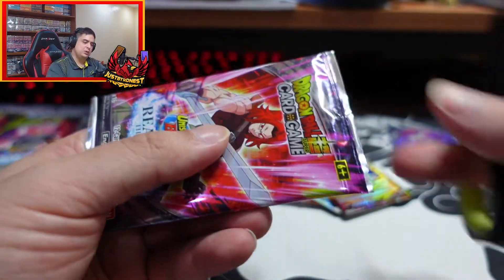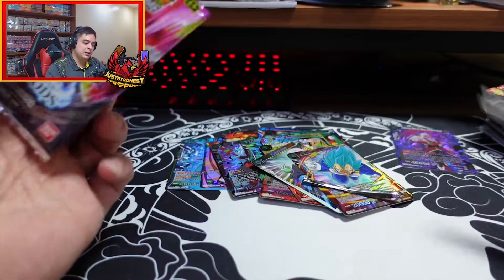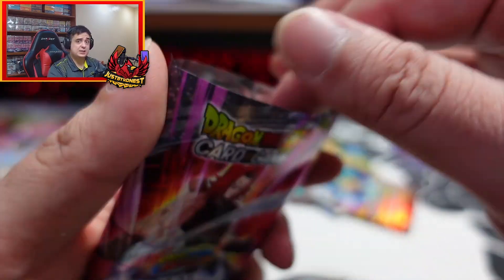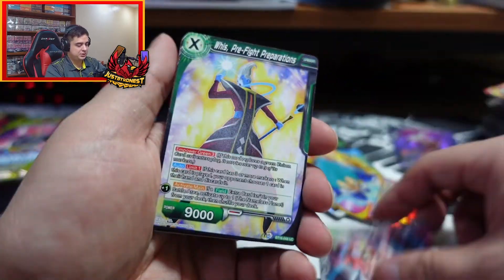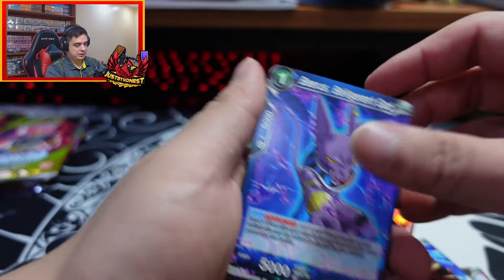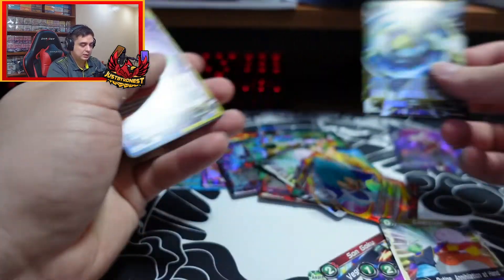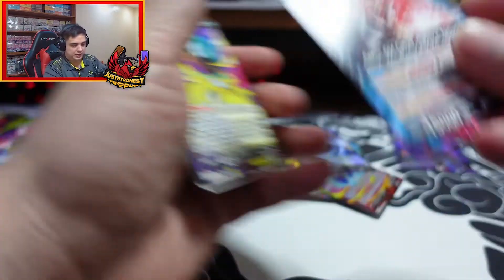I think Yu-Gi-Oh usually has two secret rares in a box and then a ghost rare - or per case, I think. So I'm not a hundred percent sure how these pull rates are here. Maybe someone can tell me what the exact pull rates are.